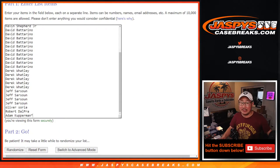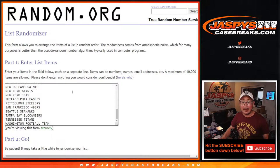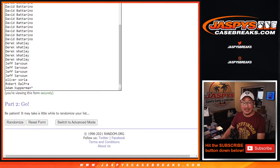We'll give away six spots at the end of the break. First we'll do the break itself. Big thanks to everybody here, thanks to all the teams. Let's roll it — randomize names and teams, six and a four, ten times.